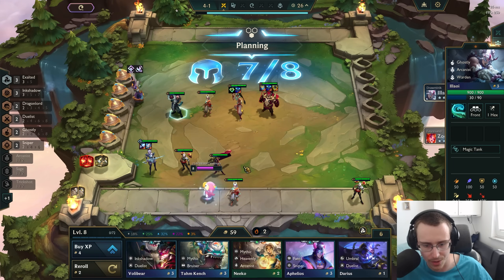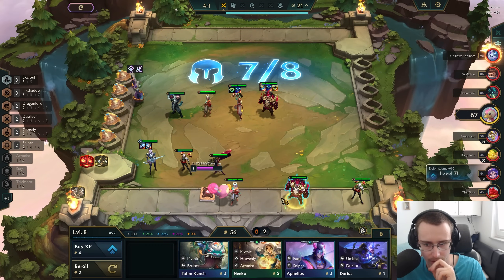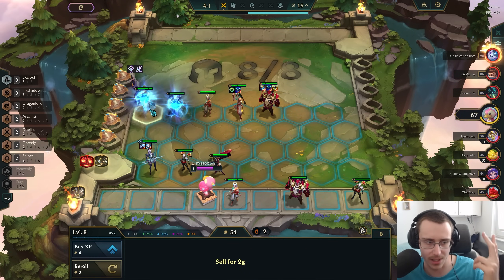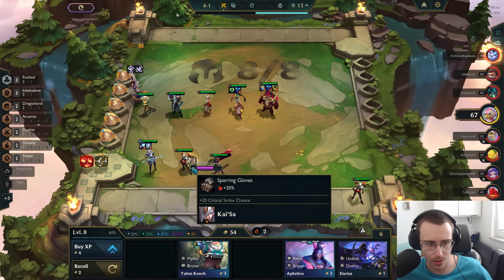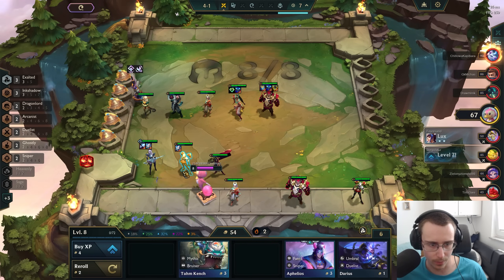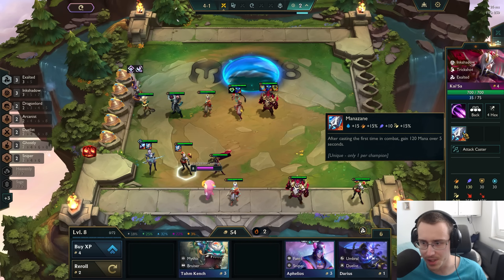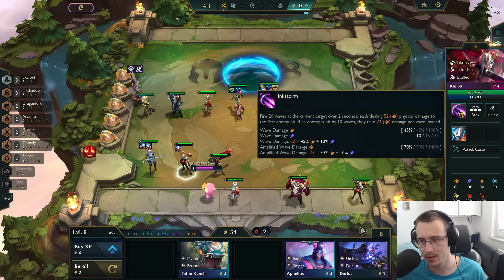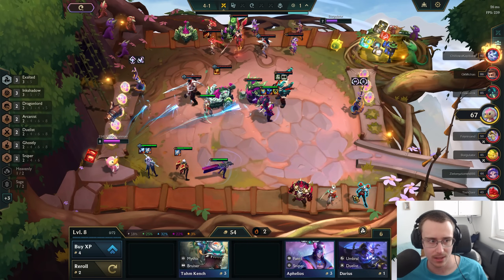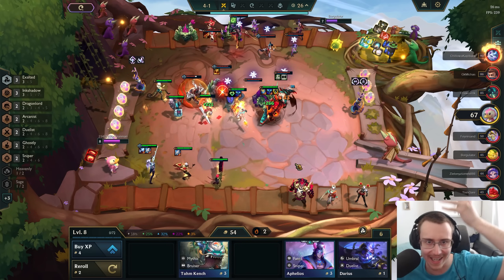I can go for an Arcanist now I suppose. What we do is reforge it — boom, oh wow! I'll go this on this thing for now. See what it does — gives you a little bit of damage. I don't mind it. What is my comp? My comp is so fried but I kind of like it. This has to be the most fried composition I've made in a long time.